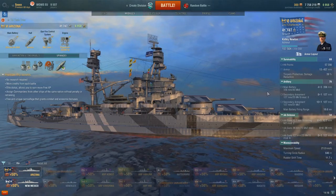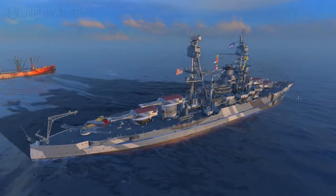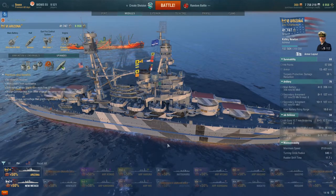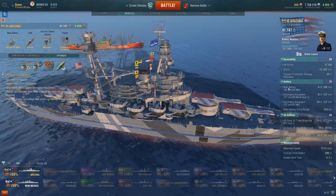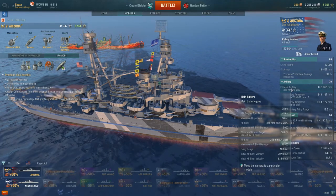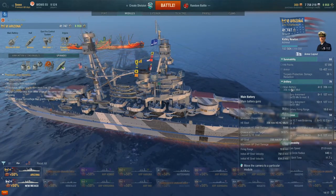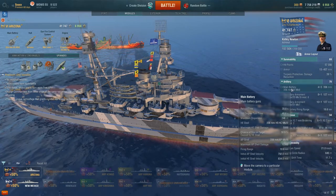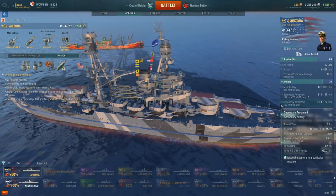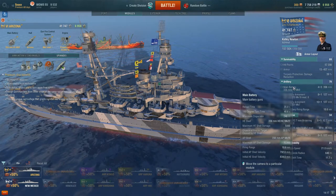Moving on to the guns — the guns are exactly the same. We've got four turrets, four times three 356 millimeters, two superfiring at the front and two superfiring at the back. The gun angles are pretty much the same as the New Mexico, so you've got pretty good gun angles. Reload speed is slightly less — the New Mexico has 34.2 seconds, the Arizona has 35 seconds. Turret rotation with Expert Marksman is 48.6 seconds. Same dispersion at 246 meters and the same range with plotting room upgrade: 18.7 kilometers.